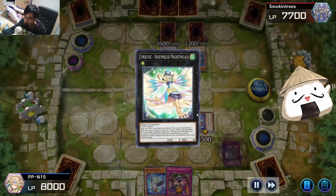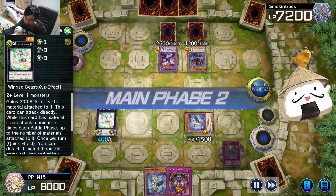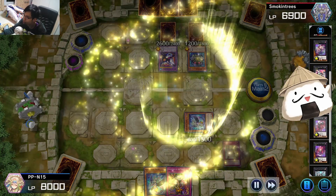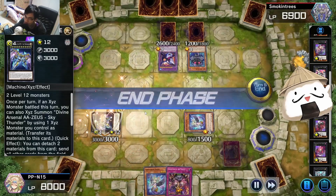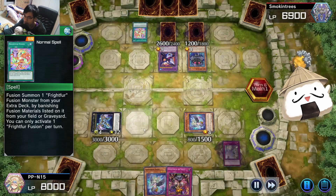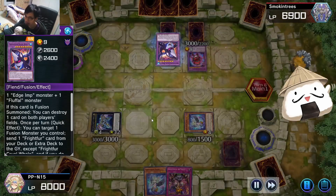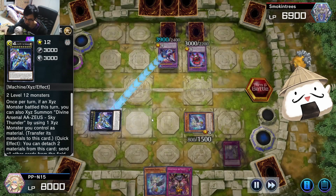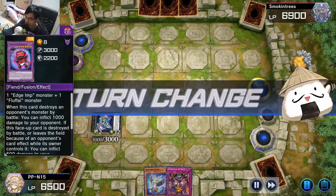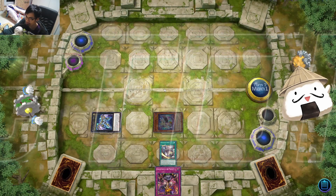Then we'll flip those two up, go into Lyrilus, summon Nightingale. This is a way to chip them down a little bit for 800, and also potentially going into Downerd into Zeus. There is another way to go into Zeus using Rank 3s - Jar of Avarice - oh wait, that's for Utopic Draco Future. This is the best way to go into Zeus with level 1s because it allows you to attack directly and Nightingale cannot be destroyed. He goes into Frightfur Fusion, very scary, but it's only Dead Devil so it is not in play. He's playing roughly pure Fluffles, so he's playing a cutesy deck as well. We go into the Zeus effect which sends every card to the graveyard. And he scoops from there, which is a miracle in itself.